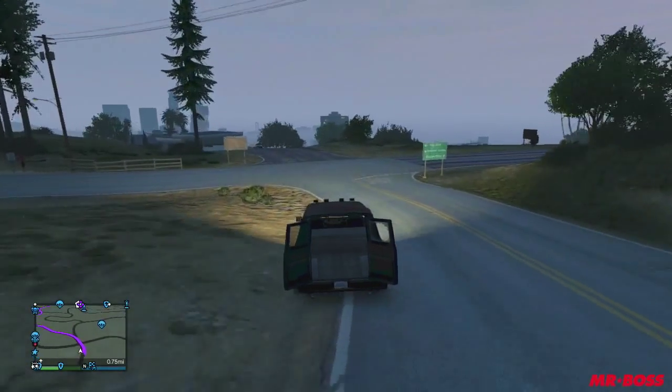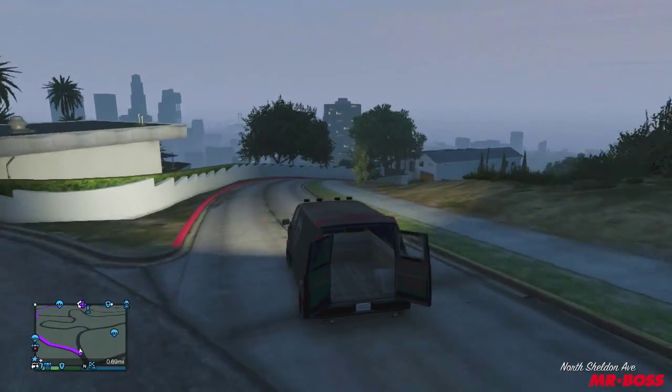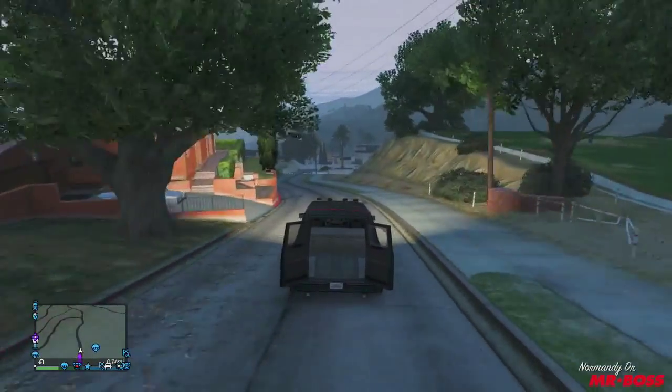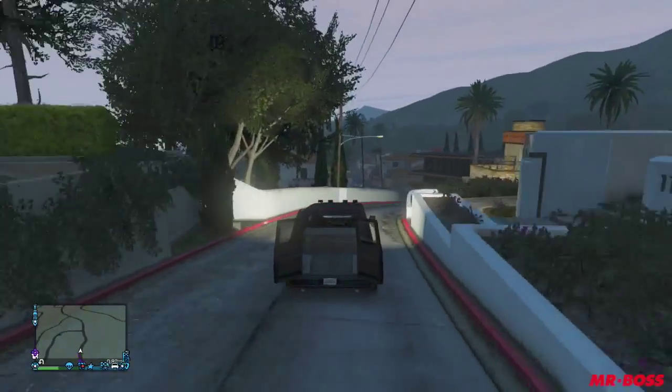Something unique about this is I couldn't get the back doors to shut — for whatever reason they were locked in a stationary open position. I tried rubbing it against a light post, backing it into a house, nothing would happen and the doors completely stayed wide open. I don't know if I got a glitched car or if it's always that way, but sometimes you'll see them close and sometimes open.